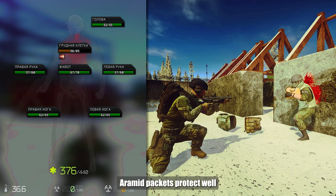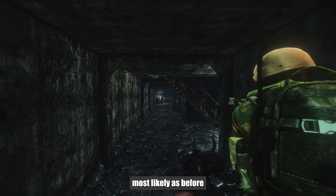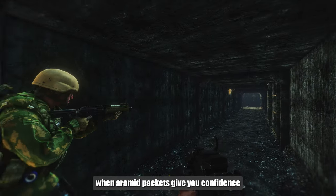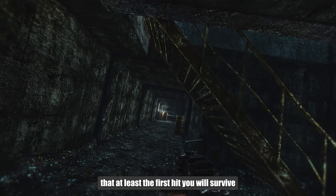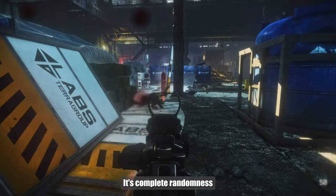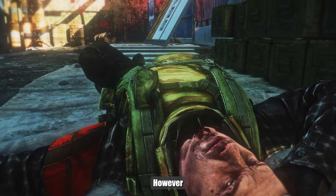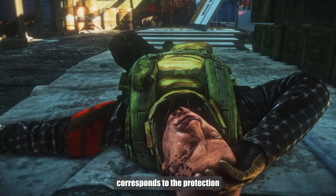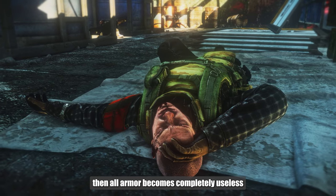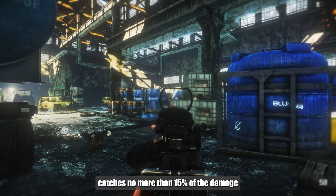What conclusions can we draw? Armed packets protect well from a cartridge that doesn't penetrate them until the durability drops by half. Most likely, as before, with the decrease in durability the protection class drops. Armed packets give you confidence that at least the first hit you will survive, while armor made of plates doesn't give such confidence — it's complete randomness. However, if the cartridge's penetration corresponds to or exceeds the armor's protection class, then all armor becomes completely useless. Armed packets do not protect at all, and other armor catches no more than 15% of the damage.